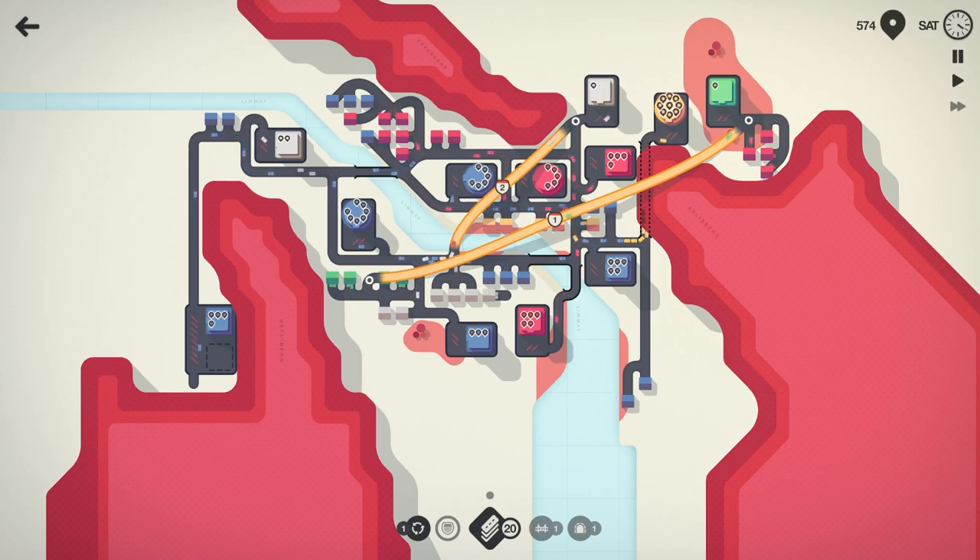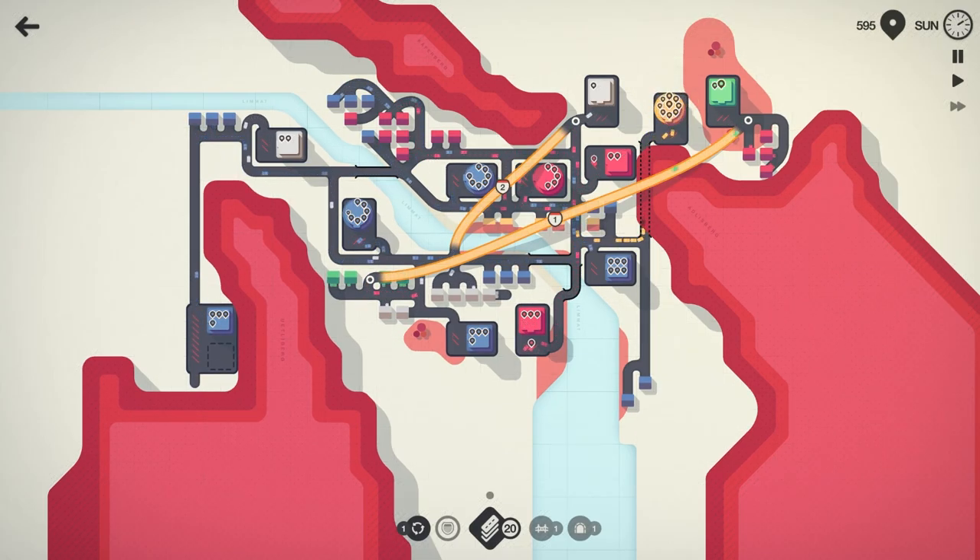Go ahead and get those red houses hooked in. Yellow is starting to chirp at us, but there are quite a few yellow cars coming in, so hopefully we do okay. Let's just flip that yellow house that way to make it a little easier for everyone there.